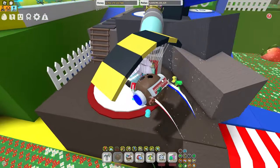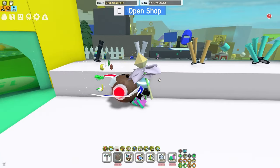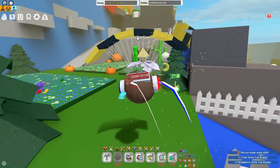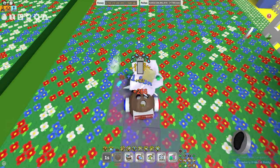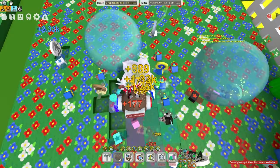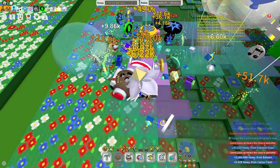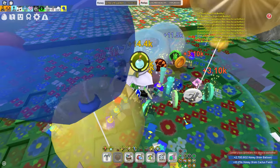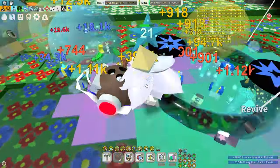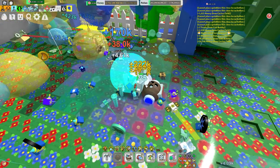The next trick is if you go over to the sprinklers and you have the diamond one, you equip the diamond one. You know how if you click it once, it says cannot place sprinklers too close to each other? Well, if you go up to it, jump, and press it — you have to do it a couple times — and it'll eventually work. You can place it right next to each other, so you have a line of just diamond sprinklers. It's like the worst version of the supreme, but it is something.